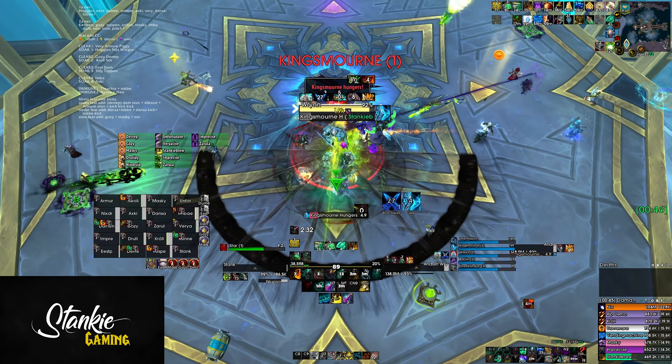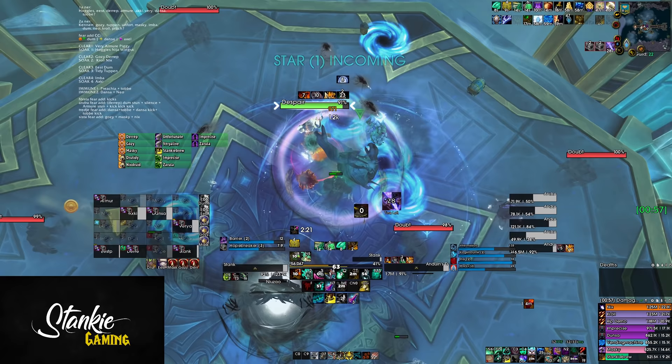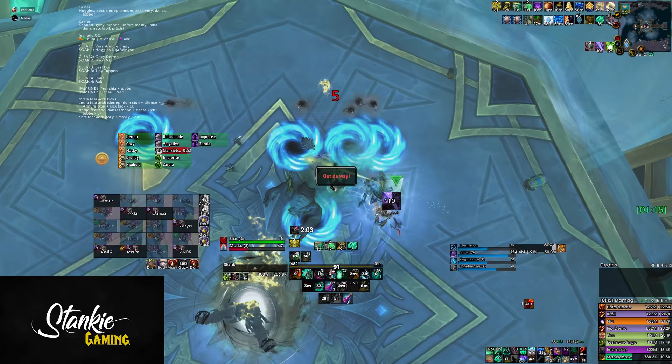Before you pull, make sure you've pre-assigned spread positions for Blasphemy and practice that spread a few times — it helps shave off a lot of early deaths. Make changes early if your pre-assigned positions need adjusting. But once you've found a spread that works, stick with it. Between 1 and 200 pulls you will wipe a lot to Blasphemy — a lot. But even if it feels like progress is slow, eventually it will click and get a lot more consistent. It's just one of those mechanics where people need to make mistakes and experience different overlaps.